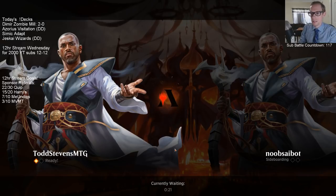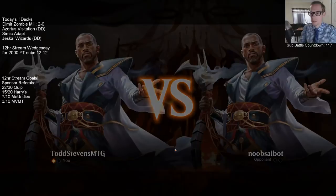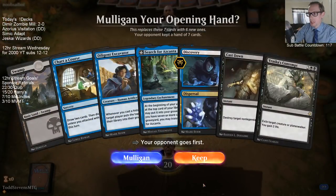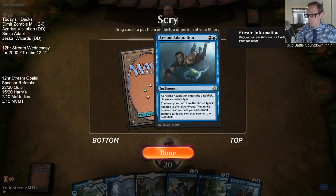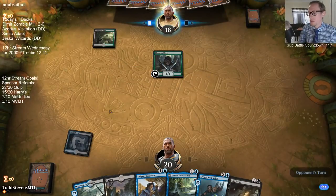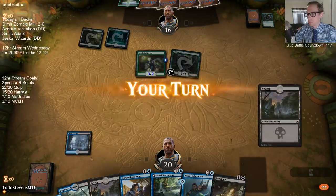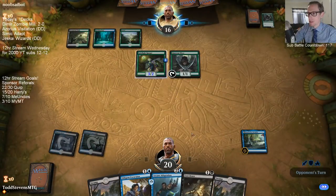Alright sideboarding: Negate, Sabotage, Duress - all that stuff to bring in. We'll bring in Thief as well. Cut those Cast Downs. I kind of want to cut Contempt even though that means we can't deal with Niv-Mizzet. Once they find Niv-Mizzet we're just dead anyway, so what's the point? I feel like Thief is pretty good though. They're certainly going to have their stupid Shiv and Fires. I could get rid of Azcanta - with all these Duresses and Negates and discovery, it's just hard to cut anything.